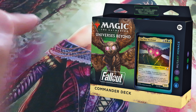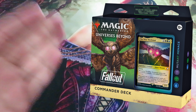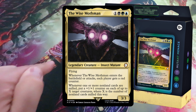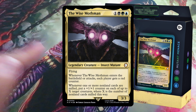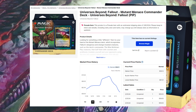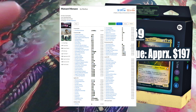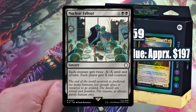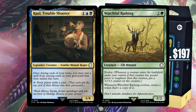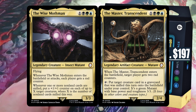Fourth and last commander deck: Mutant Menace. A black, green, and blue deck that incorporates Fallout's dangerous and strange mutated creatures. Commander: The Wise Mothman. The Wise Mothman is said to bestow gifts of knowledge upon fortunate travelers and loyal cultists. Price: currently traded at around $59. Content value approximately $197. The most valuable cards are Alpha Deathclaw, valued at around $17; Nuclear Fallout, valued at around $11; Raul Tejada, Troubleshooter and Watchful Radstag, both valued at around $8; Feral Ghoul and Radstorm, both valued at around $8; Agent Frank Horrigan, valued at around $6; and The Wise Mothman and Master Transcended, both valued at around $5.